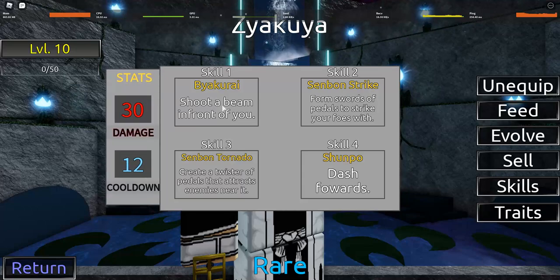Skill 1 is Byakuya, right? It's the same thing that Rukia used, so that's fun. The Tornado for number 3 is also the same thing as Rukia's. It creates a Tornado, so that's pretty good as well.